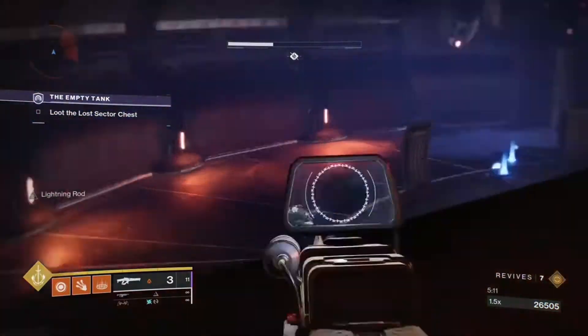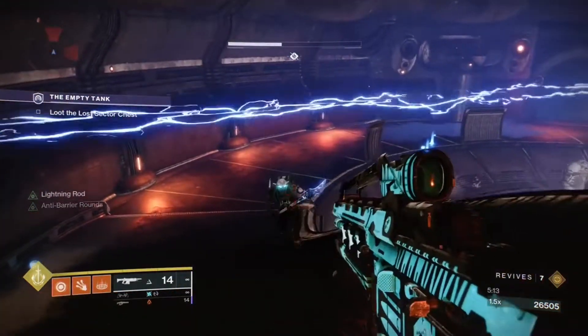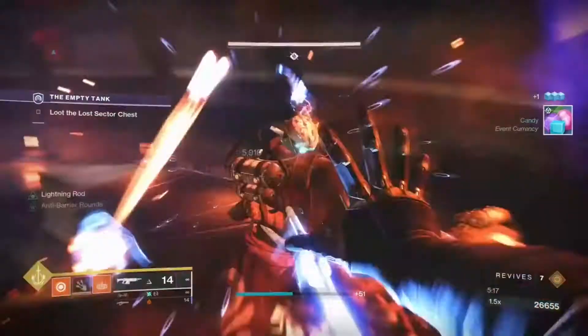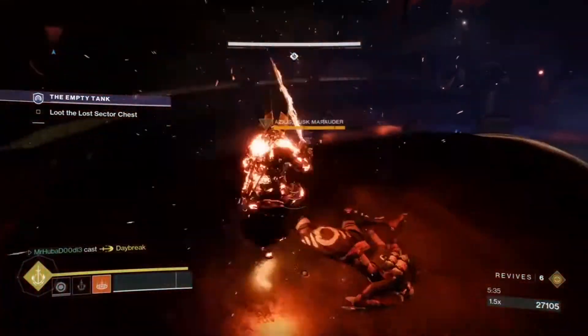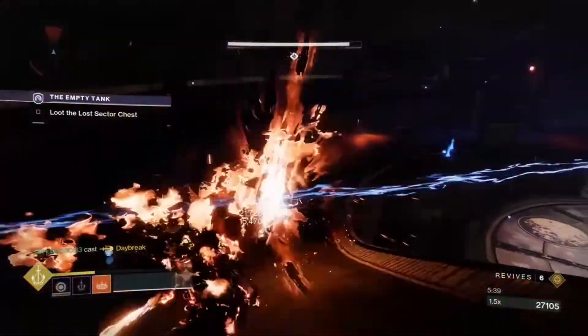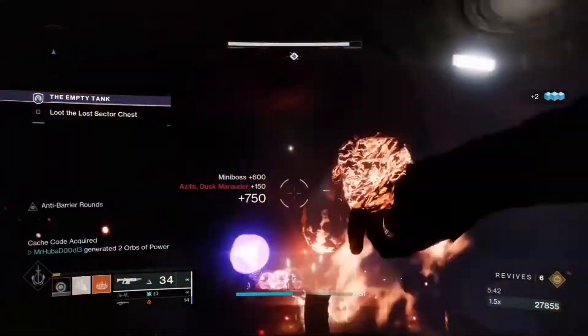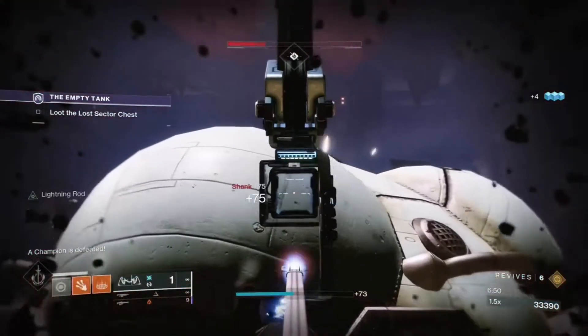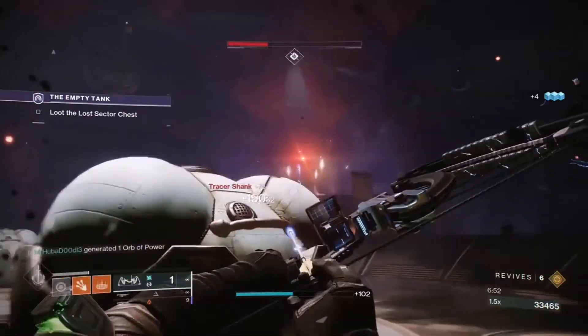Corsair's Wrath will be used for champion and boss DPS, and when paired with the mod Particle Deconstruction and the 50 percent increase in solar damage, it will absolutely melt all enemies. Combine all three of these weapons and you may find this legend lost sector a lot easier — like way easier.